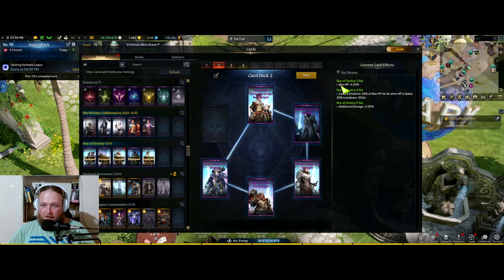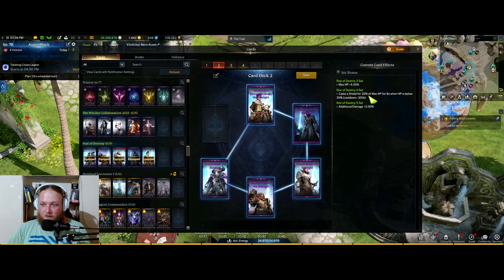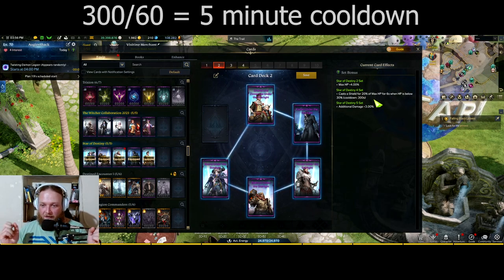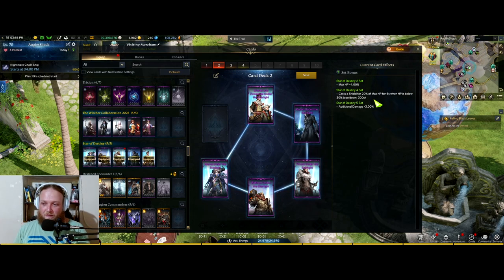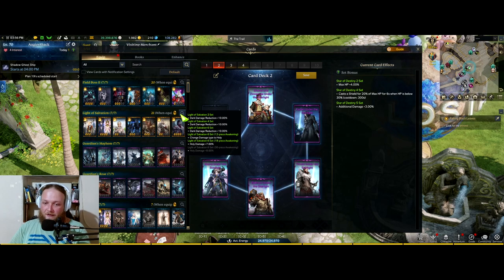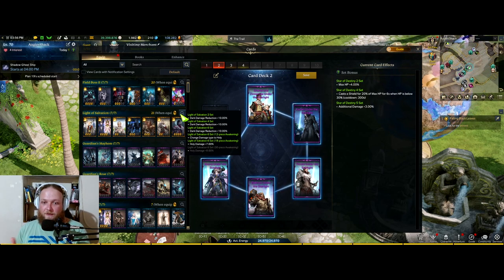Let's go to card set and equip Star of Destiny to see what it does. Max HP plus four percent — really good for supports, also good for newer players. Max HP also casts a shield for 20 percent of max HP for six seconds when HP is below 30 percent, with a 300-second cooldown. So 300 divided by 60 — that's how much it is. And then additional damage three percent — that's pretty nice.